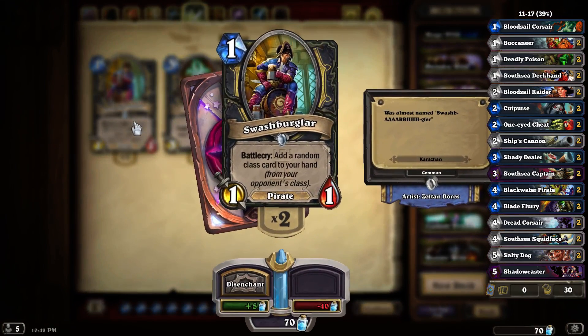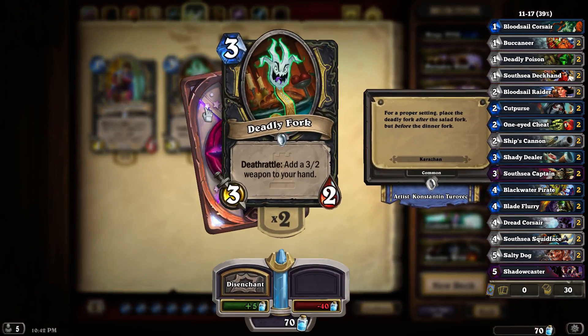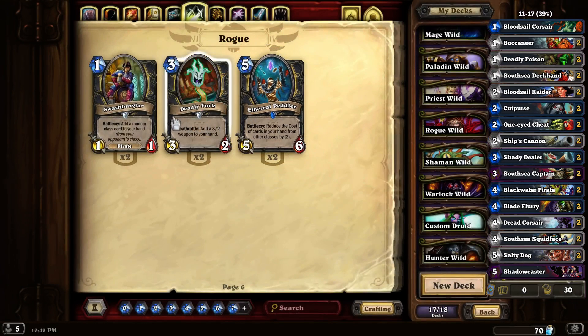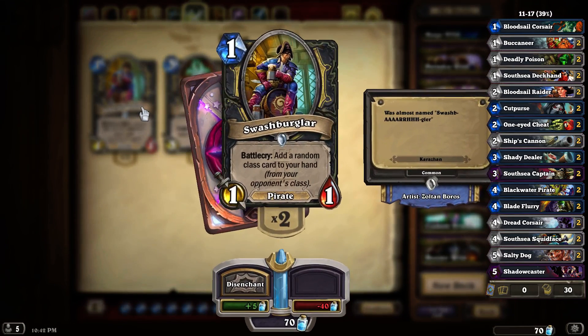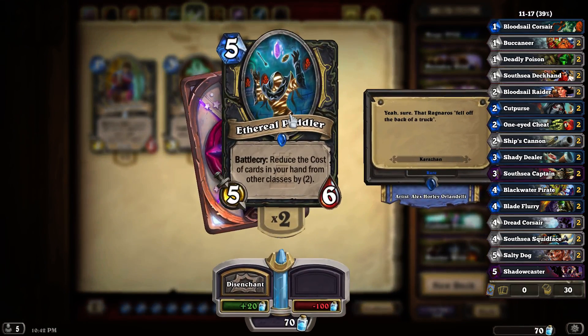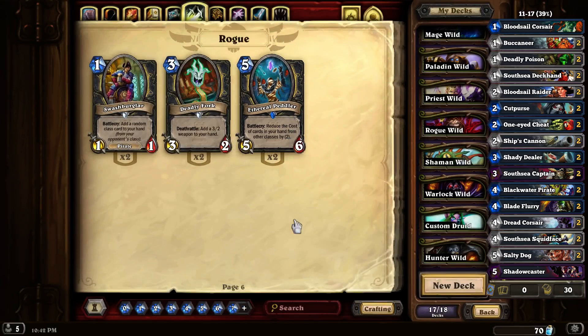Karazhan gives us one more pirate, which is a good argument to just continue using pirates. They give us a Deadly Fork that gives us a weapon, and they give us the Ethereal Peddler that reduces the cost of cards you stole from other classes. This pirate actually steals cards from other classes. The question though is how many cards are like that.